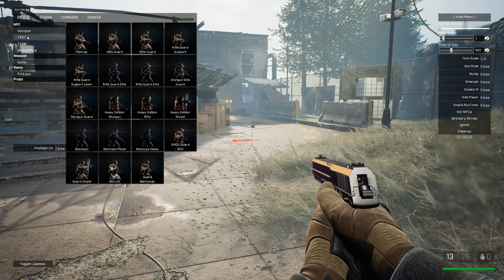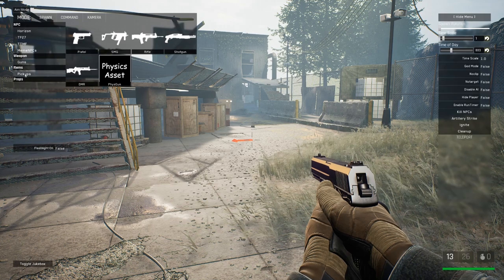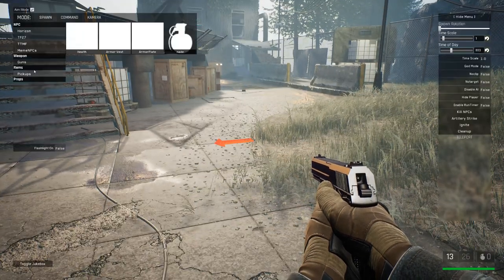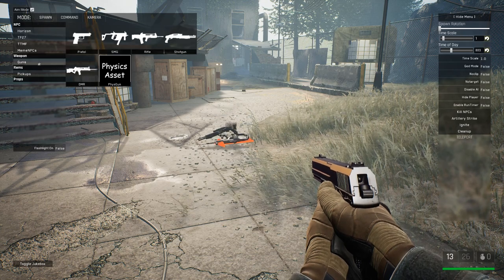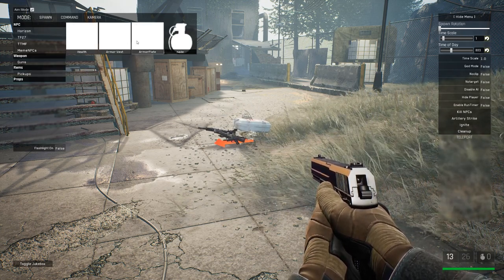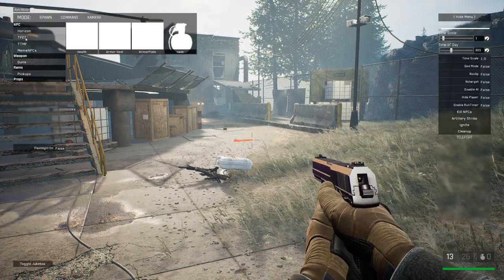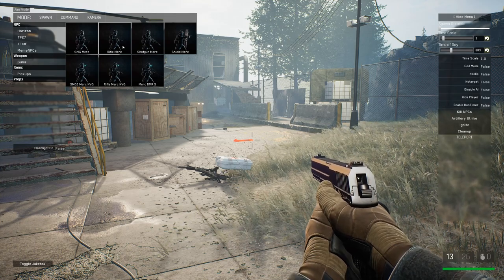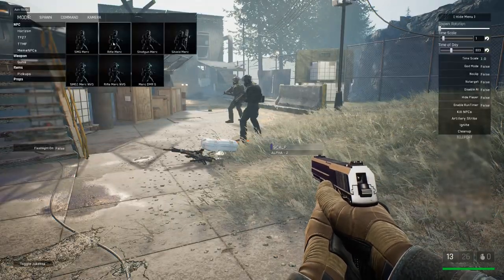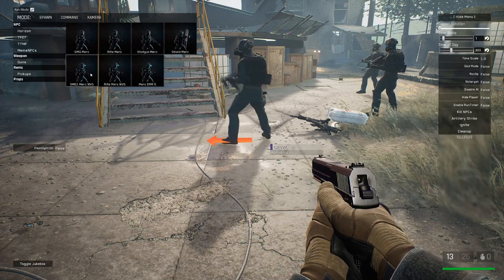The coolest part is you can spawn stuff. Here you can see the NPC factions we've got. We've also got guns and pickups. If you click on them, it just spawns them at your crosshair. So let's spawn some NPCs — let's go to Task Force 27. These guys are friendly so they won't shoot at me. I just look somewhere, click one of these buttons, and it will spawn the guy at my crosshair.